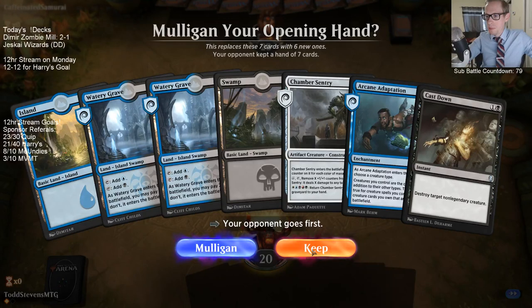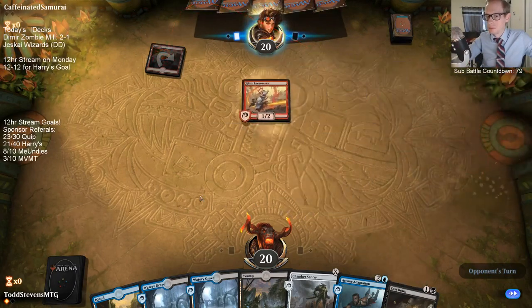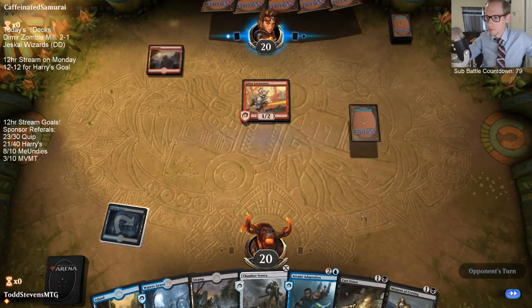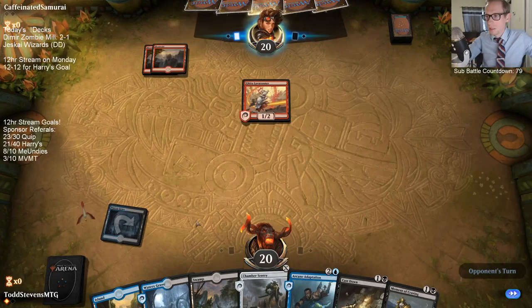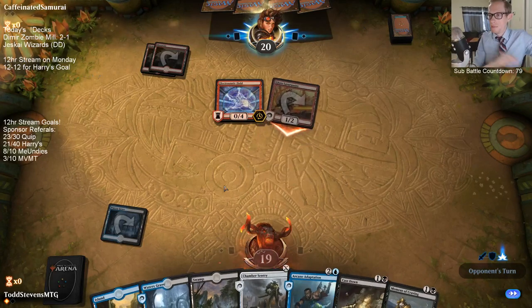We have two combo pieces and a removal spell — that's a good removal spell. Plus Chamber Sentry can just be a two-mana two-two and kind of block. I'm killing the Electrostatic Field first, right? Yeah, I probably want to get rid of that Field.